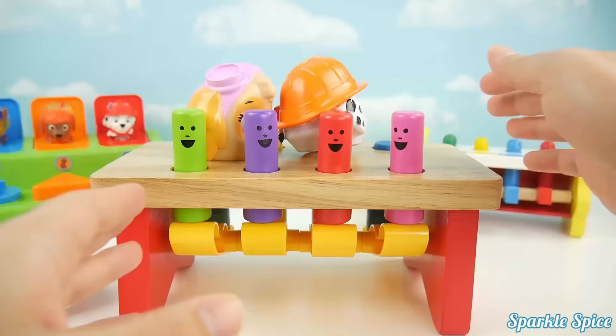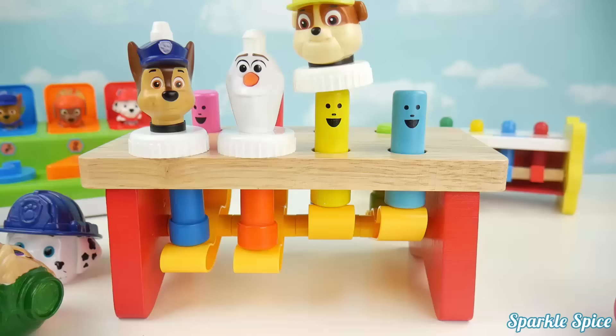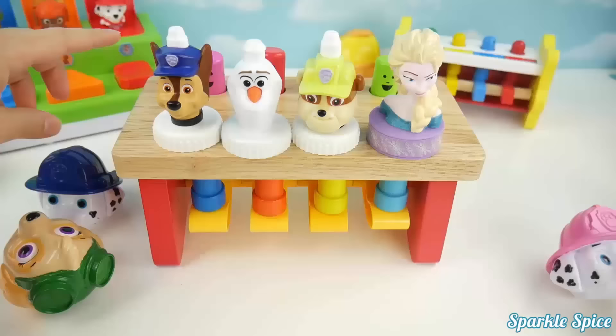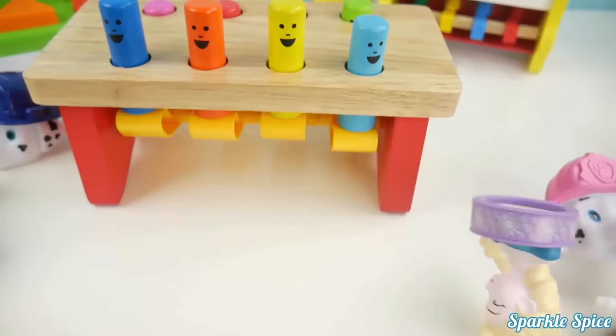Now let's turn it around. Chase has a blue hat. Olaf has an orange nose. Rubble has a yellow hat. And Elsa has a blue dress. One, two, three, four.